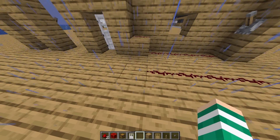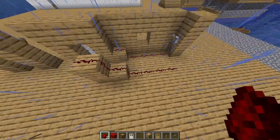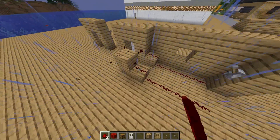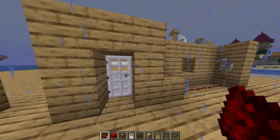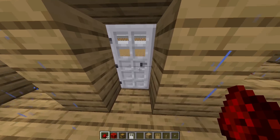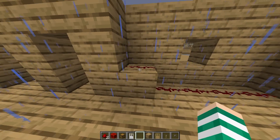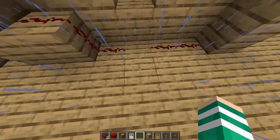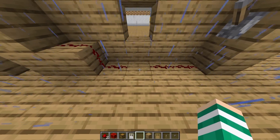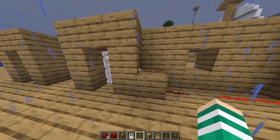Redstone can go up blocks as well — you can have a little staircase for your redstone like that. It can also transfer through a block, so you can see the door is here, then there's a block, and then this is where the redstone finishes off. The only thing you cannot do with redstone is leave a gap in the middle — you cannot leave a little naked spot, because then it's not going to work.